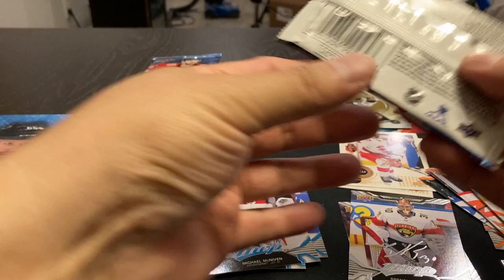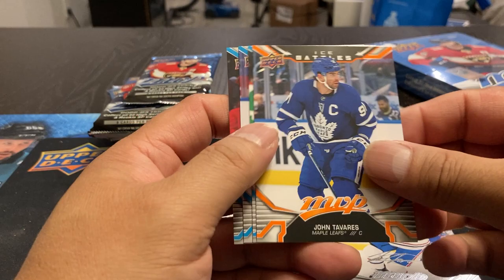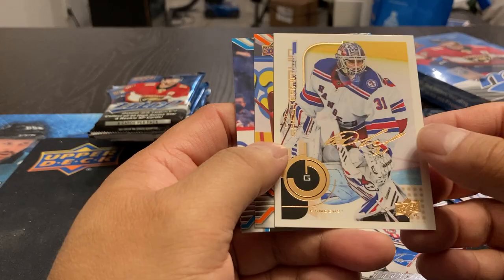Smith, Zibanejad, Mercer. We got a Josh Anderson Silver, John Tavares. Ice Battles: Toffoli, Terry, Heiskanen. Slavin, Broveroff. We got a Shesterkin — I guess that's the Gold Scripts.